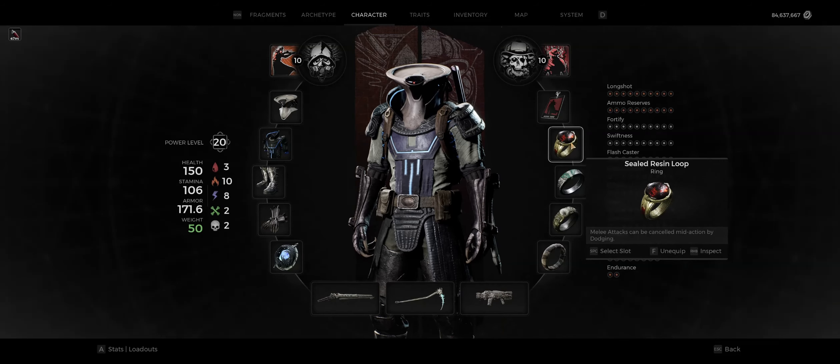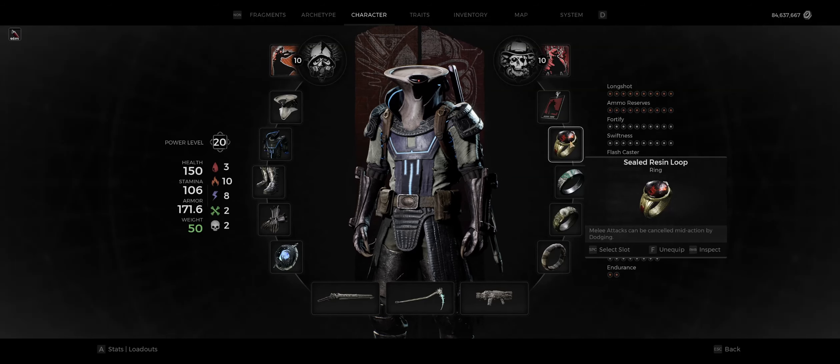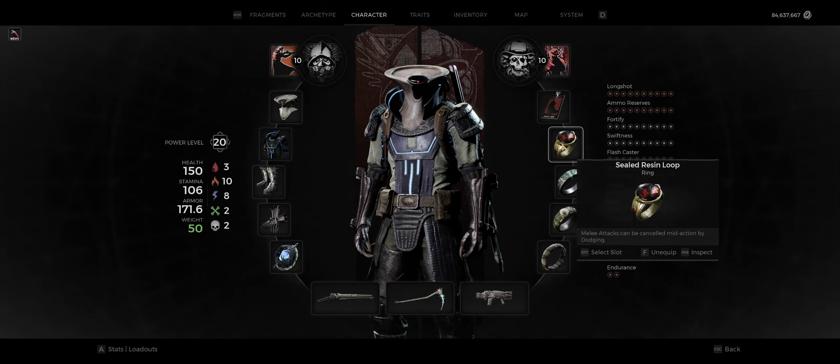The secret ingredient is this innocent looking ring — the Sealed Resin Loop. If you've seen my previous video on it, you'll know that this thing has a lot more going on than you'd think. And this time we're going to use it to completely break Monorail. Sealed Resin Loop lets you dodge to cancel out of mods that lock you into that little backstep animation — so concussive shot and big bang. Well, firing Monorail does the exact same thing to your character, and Sealed Resin Loop has the exact same effect here. It lets you evade while in the recoil animation, which cancels it.